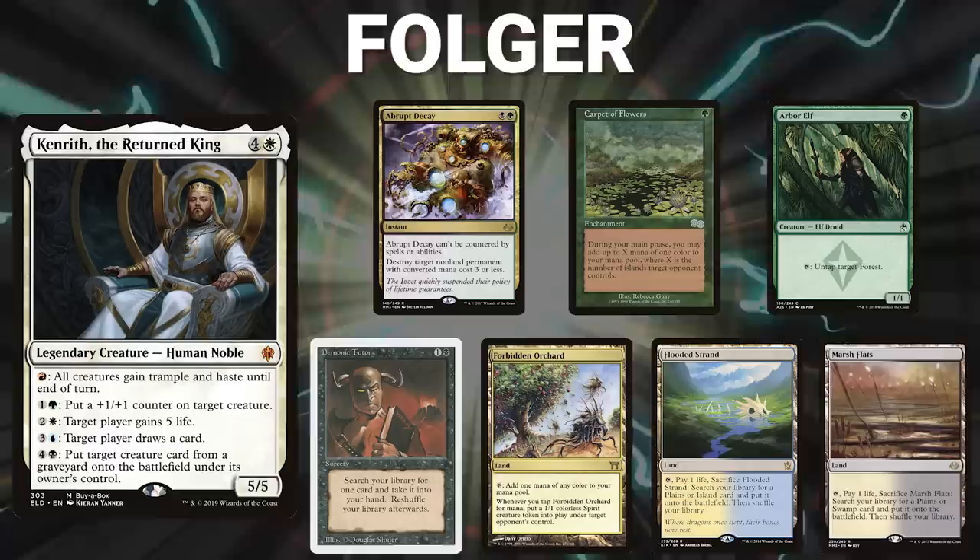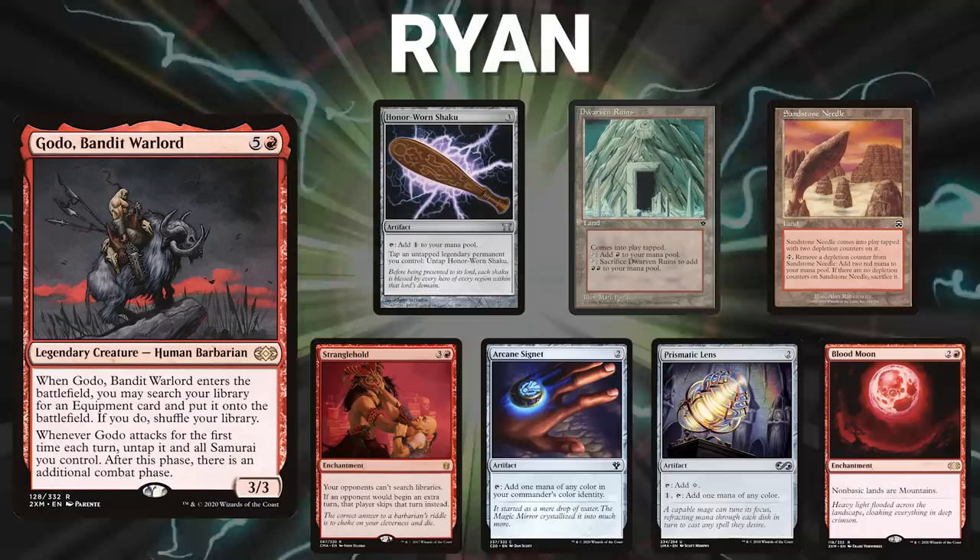Ryan brings back Godo, and his opening hand contains Honor Worn Shaku, Dwarven Ruins, Sandstone Needle, Stranglehold, Arcane Signet, Prismatic Lens, and a Blood Moon.